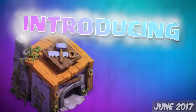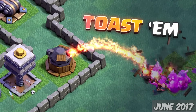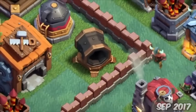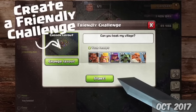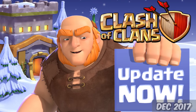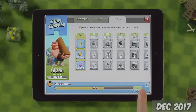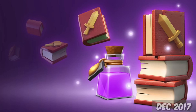June 27th, Builder Hall 6 was introduced, bringing a new troop, the Nightwitch, and a new defense, the Roaster. On December 27th, Builder Hall 7 came along with a new Giant Cannon and Drop Ship. And on the 11th of October, Friendly Battles for the Builder Base was now finally possible. Flying all the way over to December 18th, the last update of 2017, we got a new feature called Clan Games — a new feature that would allow players in a clan to earn rewards for completing various challenges. Tagged along with that was Magic Items.